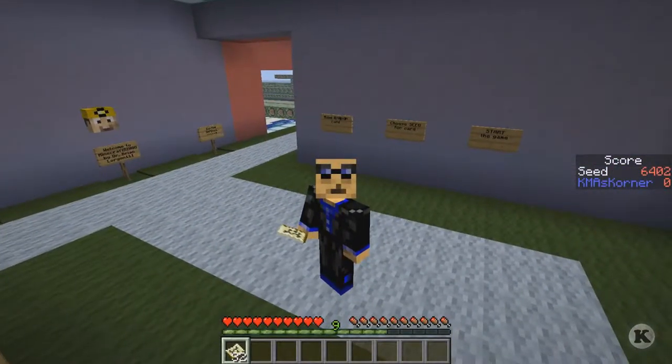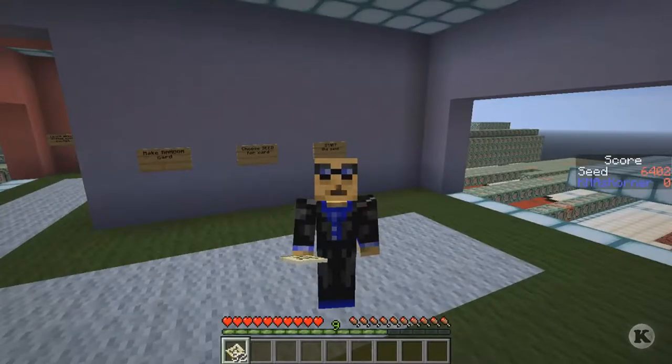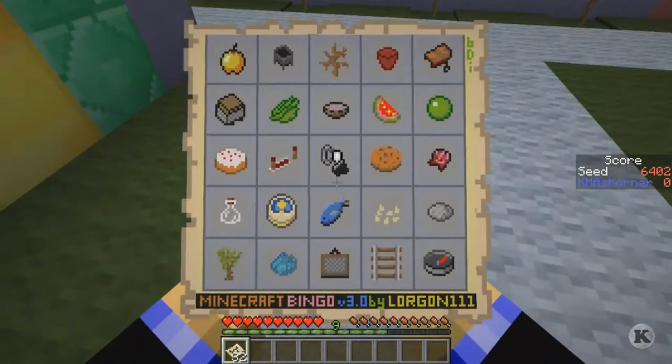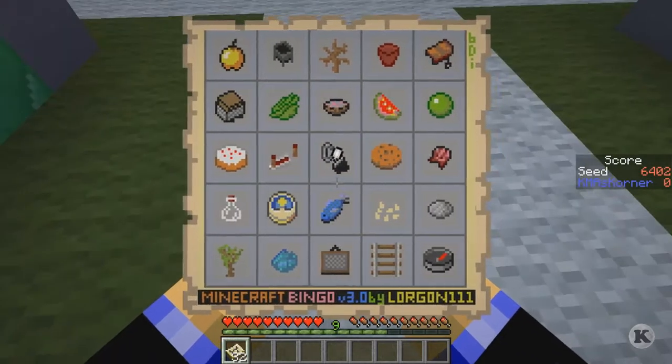In this game you get bingo cards and you try to get bingo — five in a row: five diagonal, five up and down, five vertically, five horizontally, five any which way you can get it. Let's take a look at the card for today. The seed number is 6402, as picked by GothFairy. I've been looking at this card and there's really nothing great about it, so this could either go really bad or pretty good. I don't like to do the ones with golden apples or saddles.